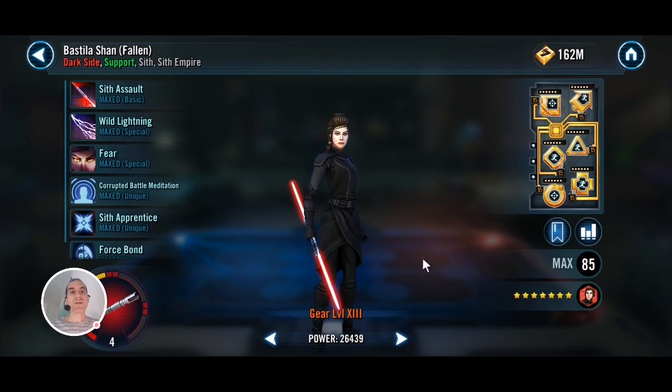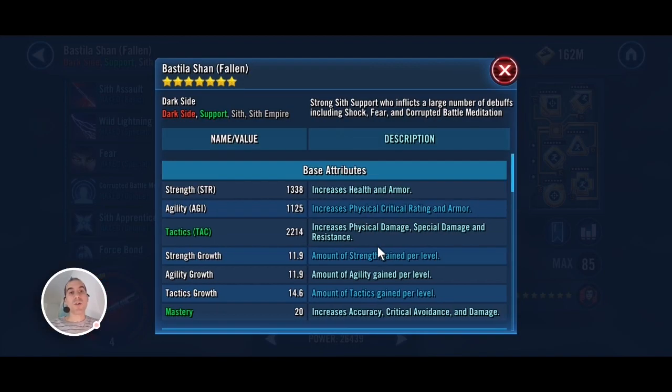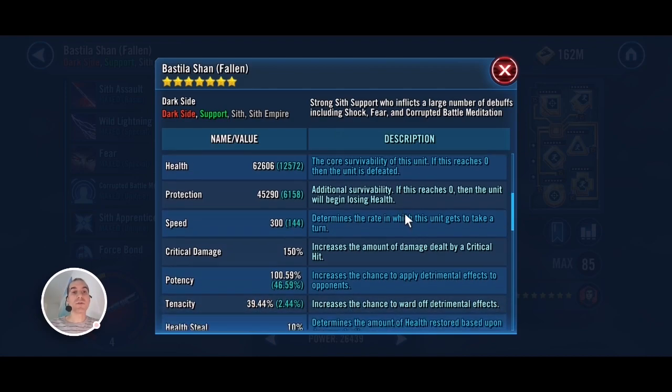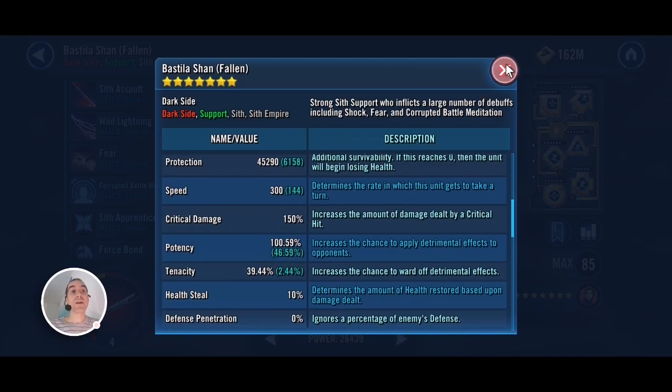Next, I like to use Bastila in this team as well. She can apply Fear on Jedi Knight Revan so he can't get a turn and do his nonsense. Her Fear and other debuffs give Vader a nice big hit. I have her at Relic 4 and modded for speed and potency so she can reliably land those debuffs. Her speed is around 300 and her potency is about 100%.